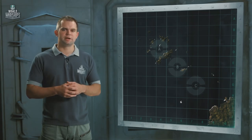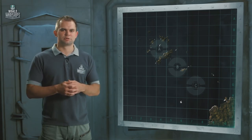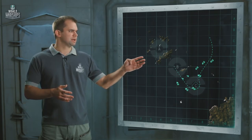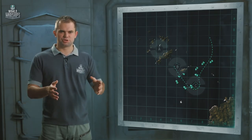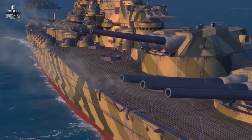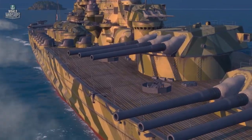The first approach — we'll call it Cautious Tactics — consists in capturing Key Area C and gradually pushing the enemy northwest to the group of islands in the upper left part of the map, and then taking Area B. In this case, battleships will be able to focus on firing at the enemy without having to look back and move their slow turrets from one side to the other.